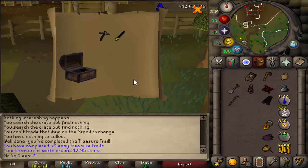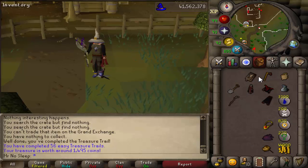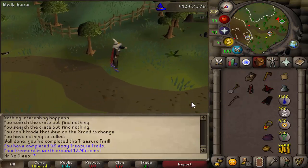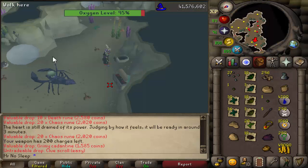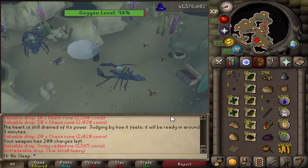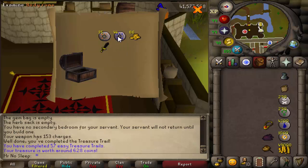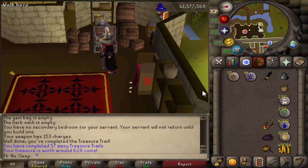The banking can be pretty fast, which is really good because the trips themselves are pretty long. The main reason for that is if you bring a herb sack as well as a gem bag, you're able to store all the unnoted herbs and unnoted gems inside those. Lobstrocities are also known to drop noted herbs, which stack up over time, including seeds and things like that.